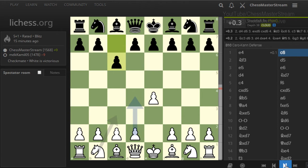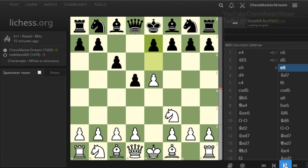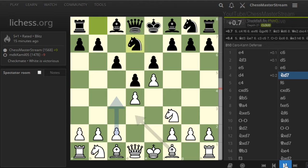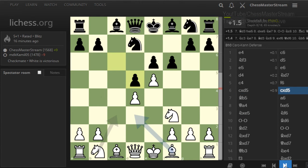I start with e4 and they answer with the Caro-Kann defense — c6. I play knight f3 and they go with d5, so I advance e5 and they play e6. Obviously I have to play d4 now and they decided to go for knight d7, so pawn c4 — my idea is to break down their strong d-pawn. They go with f6, deciding to do the same from the other side.